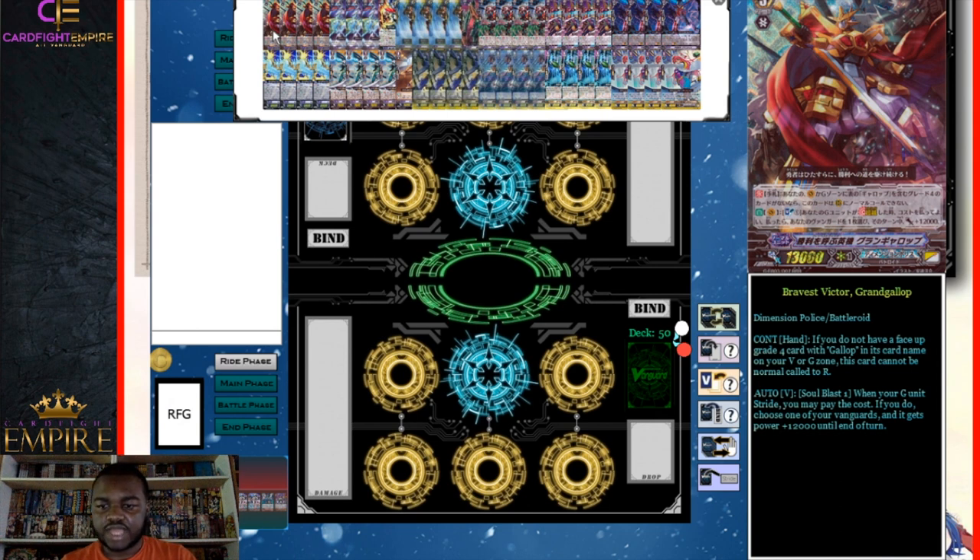Bravest Victor Grand Gallup has two abilities. The first is a continuous hand ability: if you do not have a face-up card with Gallup in its name on your vanguard or G Zone, this card cannot be normal-called to rear guard circle — so you can't call it unless you're G Break. The second ability is when your G Unit strides, you can soul blast one to give your vanguard plus 12k, making your stride base 28k, and then 40k with the skill.